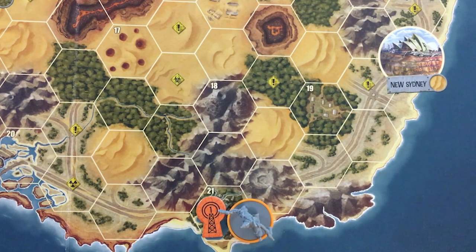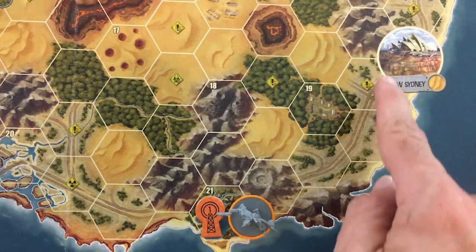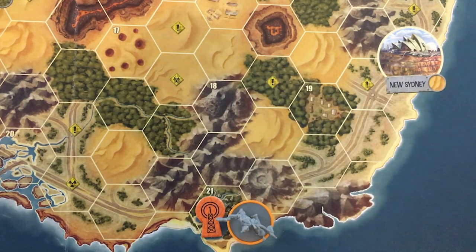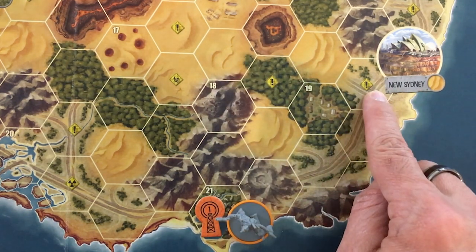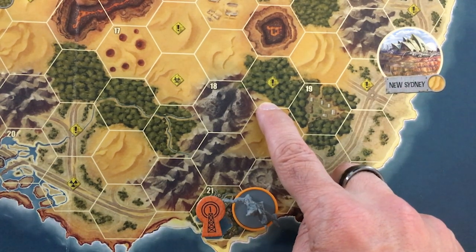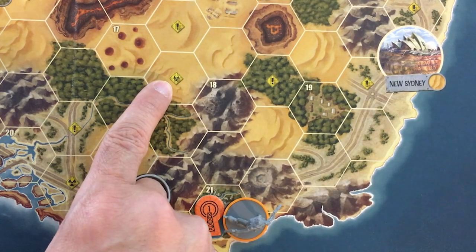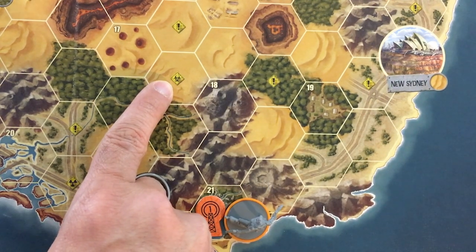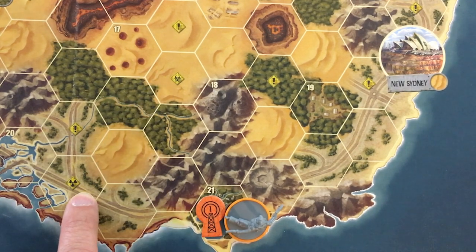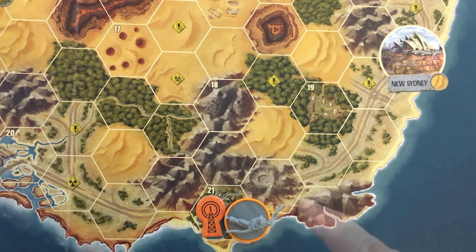Like a lot of these adventure games, you have an encounter, but in this game it only happens when you finish movement. First, you check whether you went over any yellow danger symbols on the board. Exclamation points stand for threat, meaning I draw a threat token from the bag. For each hazardous material symbol I get a contaminated wound — one out of the seven it would take to make me unconscious. For each radiation symbol, I get one radiation level. In this case, I'm getting one threat token from this space out of New Sydney.